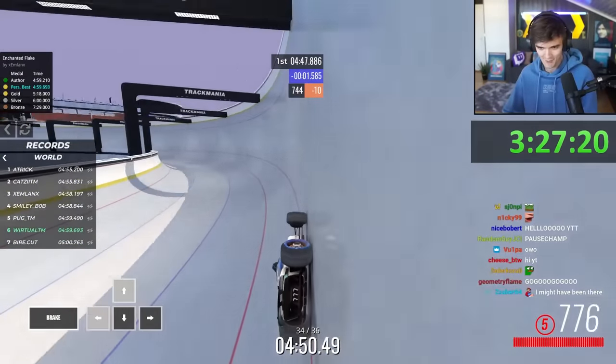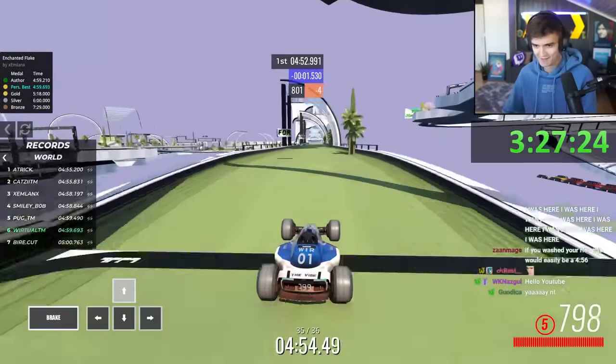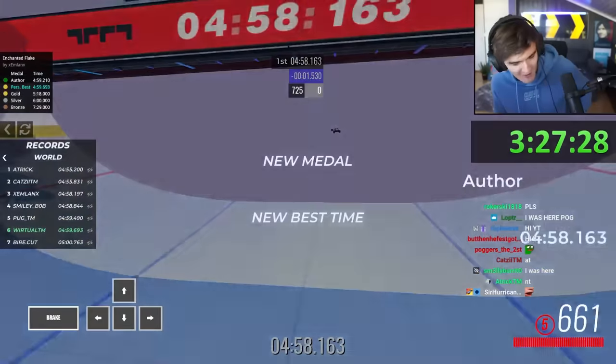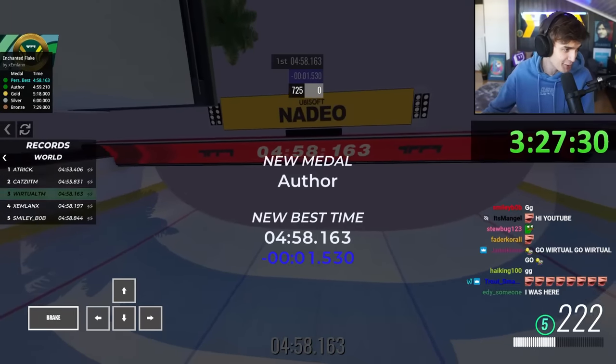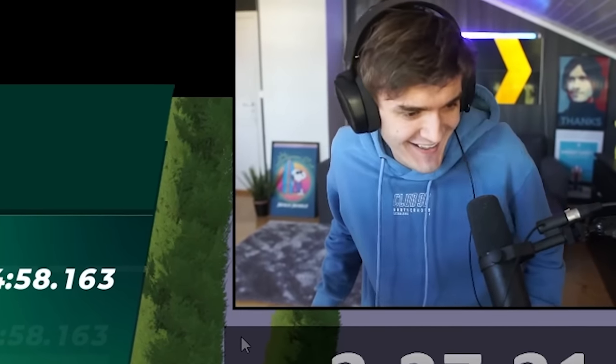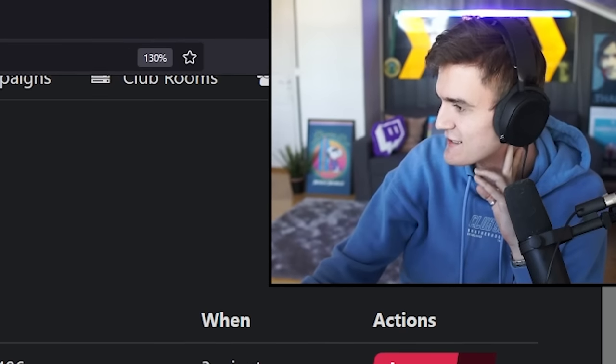A little bit slow, but I just want to survive. Chat — I think we finally did it. Enchanted Flake author time in 3 hours and 27 minutes! Oh my god. That was a rush. Jesus Christ. Norway, top five world on bobsleigh — you love to see it.